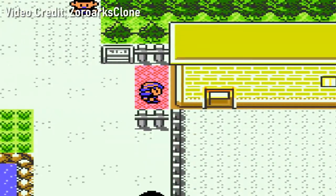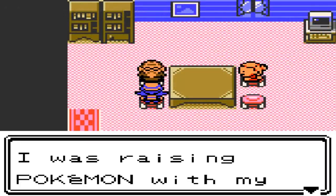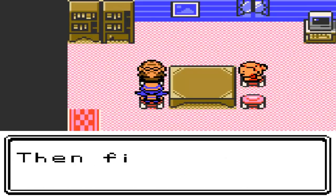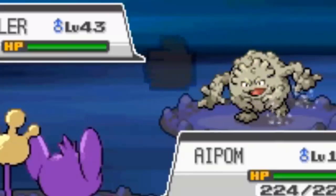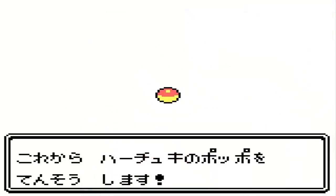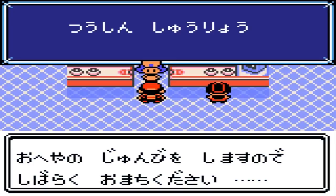Lastly, in Japanese Crystal, the daycare man would give the player an egg ticket, which could be exchanged at the trade corner for the Odd Egg, which has a 50% chance of hatching into a shiny random baby Pokemon. In localized Crystal, since the trade corner doesn't exist, the daycare man just gives you the egg himself, and it only has a 14% chance to hatch into a shiny. These features were really ambitious for only being generation 2, but it's a shame that so few people know about them. The Pokemon Crystal Wi-Fi features, even in Japan, will always be remembered as one of the more obscure features — well, actually, I guess they won't be remembered at all.